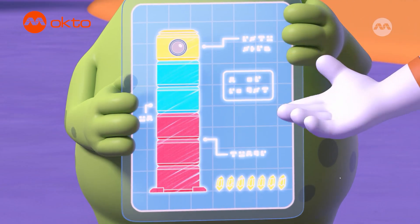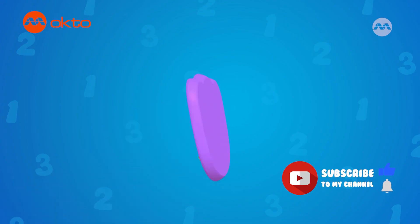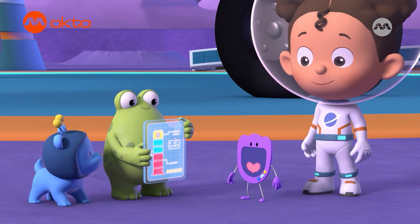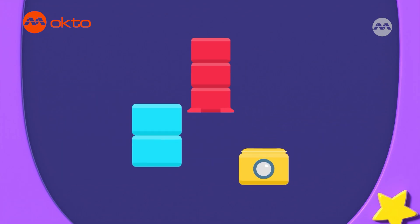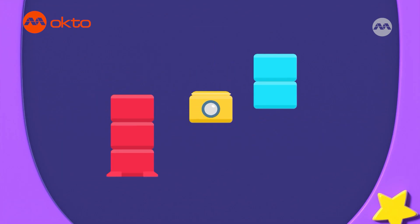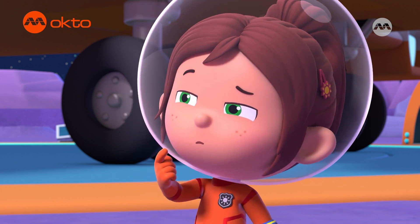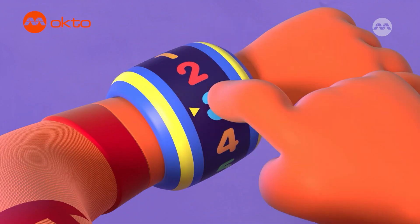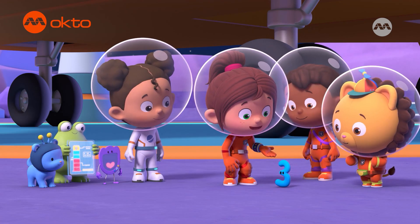These are the instructions to build the rocket. Can you work them out? Let's sum up the problem. Numero! The instructions show the three stages of the rocket. Each stage is a different size, and we need to stack them in the right order. And then we must make sure the rocket has enough fuel crystals to blast off. Three stages of the rocket — number three can help us today!